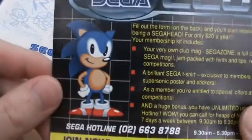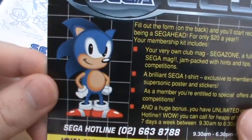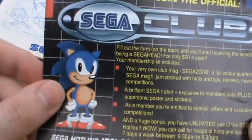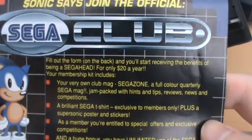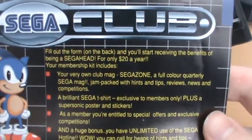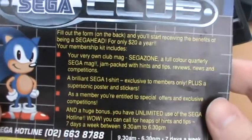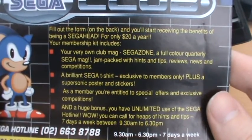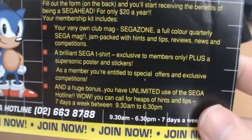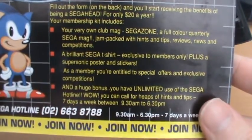We have an ad for the Sega Club. Another picture of Sonic — that actually looks very much like Sonic from Sonic 2 to me, just with the way his spines are drawn, so maybe this was a bit of a later release. Sonic says: "Join the official Sega Club. Fill out the form on the back and you'll start receiving the benefits of being a Sega head — for only $20 a year." You get your very own club mag Sega Zone, a brilliant Sega T-shirt, special offers and exclusive competitions, and unlimited use of the Sega Hotline. I love all these old 90s ads.